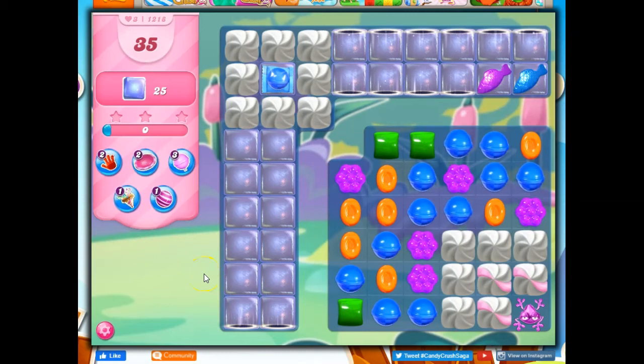Hi friends, this is Leo421, your gaming guru, here to help you solve the puzzle of level 1218 in Candy Crush Saga, where we have 35 moves to clear out 25 jelly, and this is really tough.